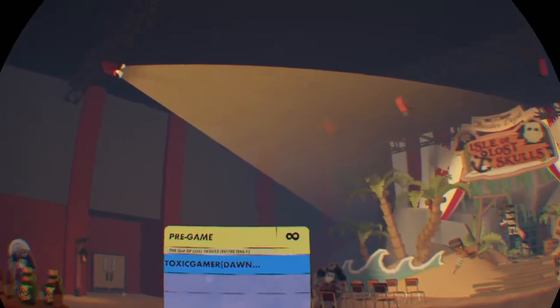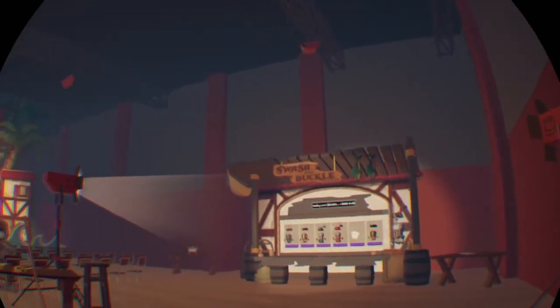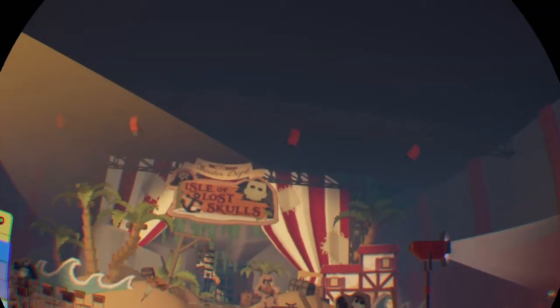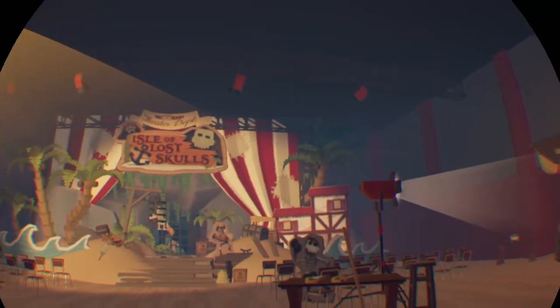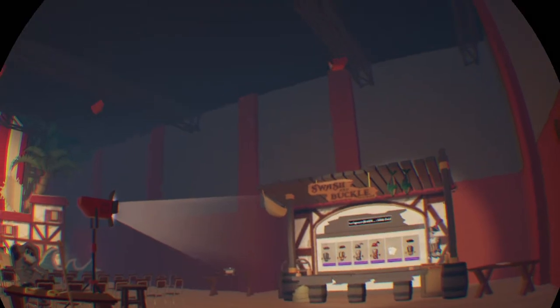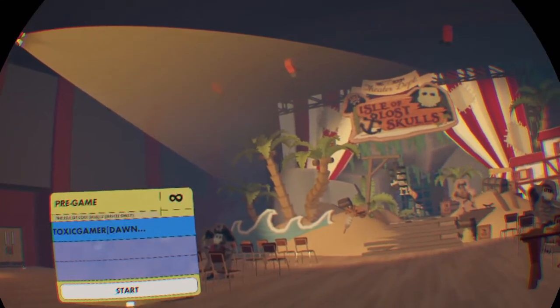Hey YouTube, today we're doing the Lost Skulls solo tutorial — the glitched way and how to do it easy. There's really only one good glitch and you can do it on PlayStation. It's on the second-to-last level where you can completely skip the entire level without having to fight anyone.